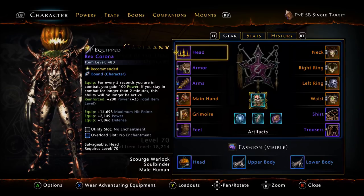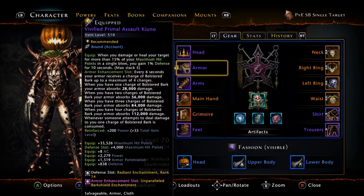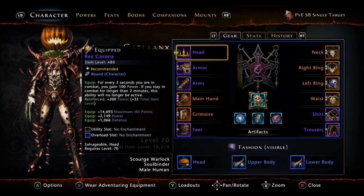As far as your reinforcements, you can stack whatever statistics you need. For instance, I go with Power, however if you need Crit or Armor Pen, you can feel free to put those on your left side gear. And then as always, on the right side gear, I always go Action Point Gain. That's going to wrap it up for the gear — if you have any specific questions on the gear or why I use something specific, feel free to leave me a comment below.